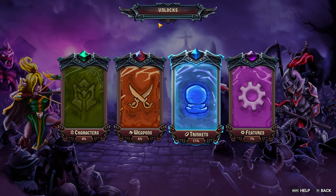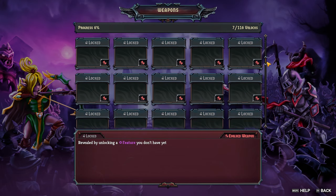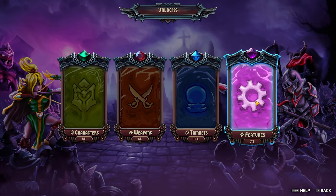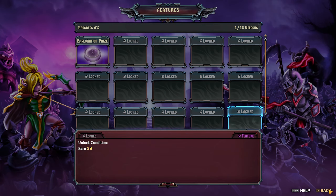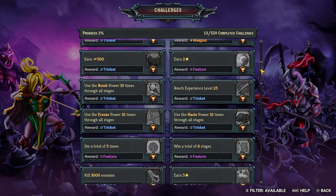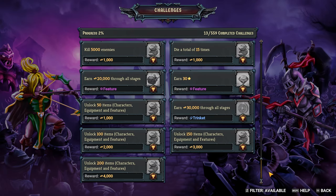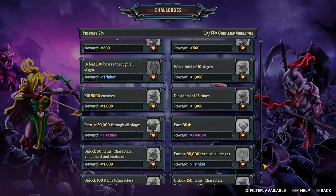Before I get into a run, these are the unlocks — characters, weapons as well. Decent amount of weapons, very decent amount of weapons. Trinkets for you to grab during the run, and features as well. These I don't really know too much about, but I'm sure I'll learn more as I play. And achievements as well — 200 plus achievements on Steam, and 559 challenges. That's a lot if you're a completionist.